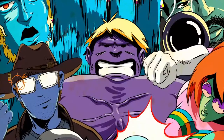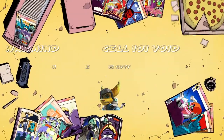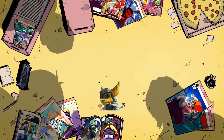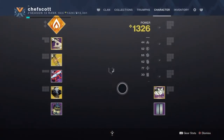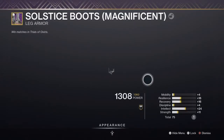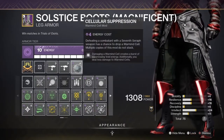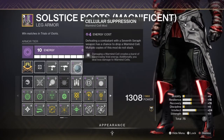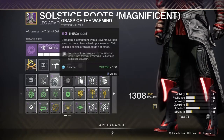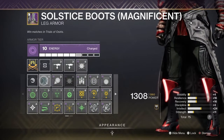Welcome back to the channel. Today we're going to discuss Warmind Cell Builds, Void Edition. This will be the second part of a three-part series where we're going over all of the different affinity selections on the Warmind Cell mods. The Solar mods are really built around Devastation and Add Clearing, where the Void mods are really built around support and helping your team get not only more output with damage, but some protection as well.